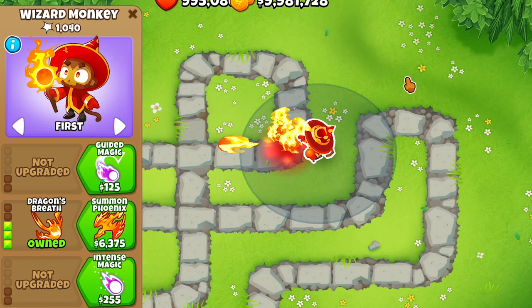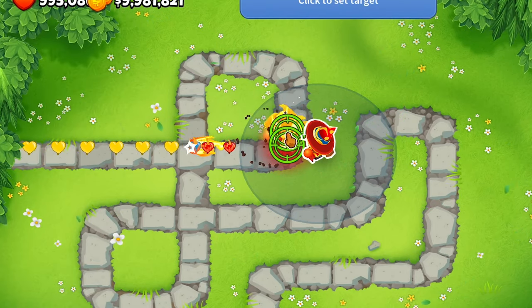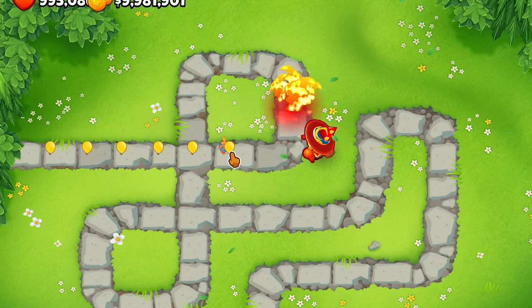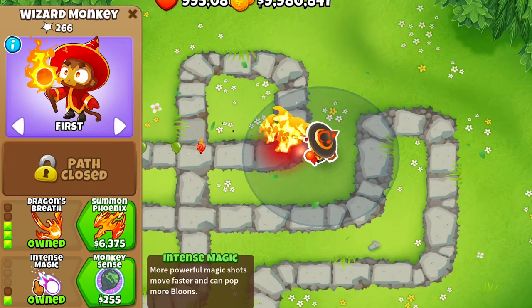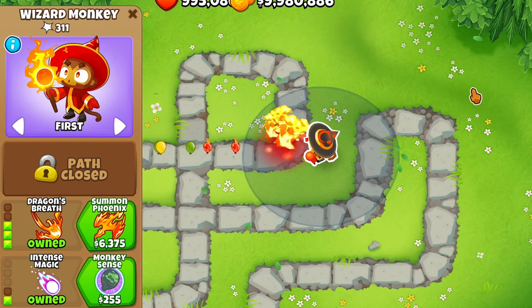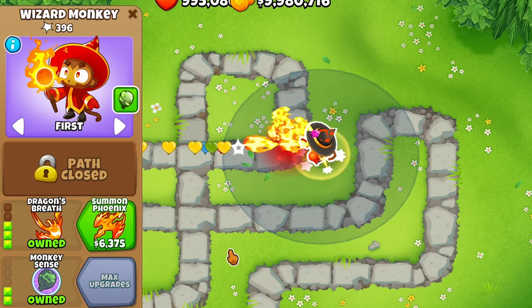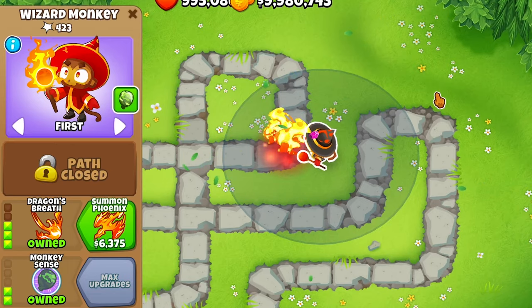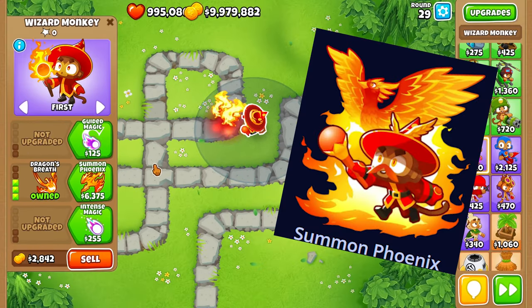People usually run him as a 1-3-0 to place down the firewall with homing attacks, or as a 0-3-1 to get intense magic with increased pierce and faster projectile speed, or upgrade into a 0-3-2 to get monkey sense, increased radius, and camo balloons. But since we're looking at all upgrades, let's look at summon phoenix.